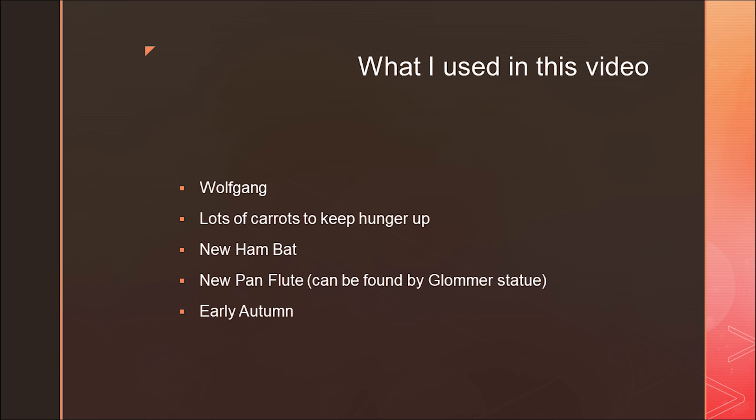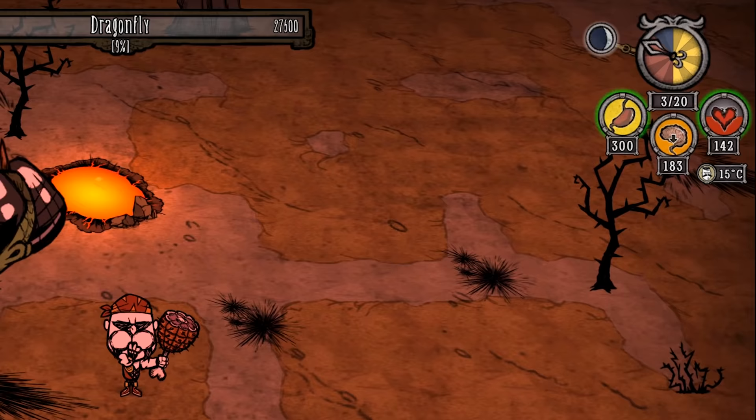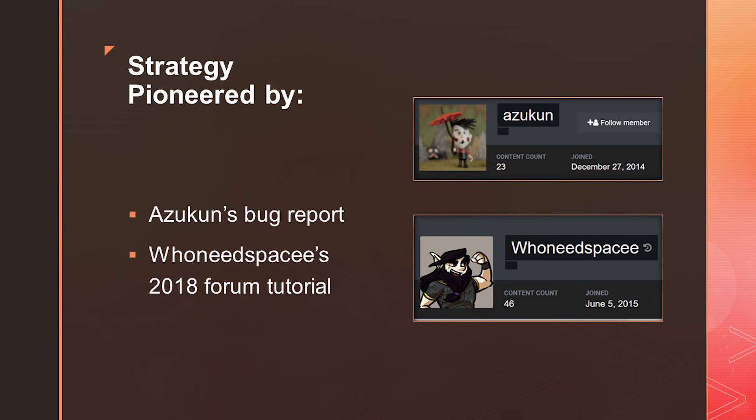The mods I'm using in this replay either reskin the user interface or show additional stats that exist primarily for the benefit of the viewer, but the fight is exactly the same without them. To the best of my knowledge, the strategy I demonstrate was pioneered by players on the Klei forums called Azukan and Who Needs Space. I'll include a link in the description if you'd like to read more of their posts.